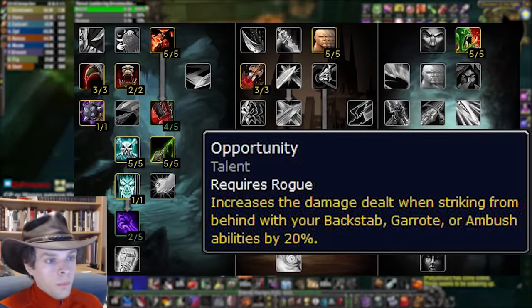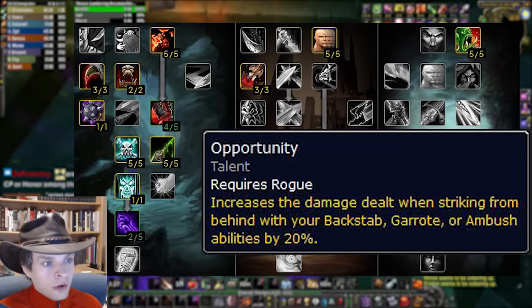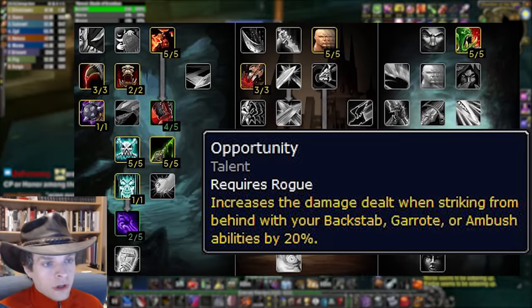Despite how this talent is worded, it will provide a damage benefit to Mutilate regardless if you are attacking from behind, the side, or in front of the enemy. It's just bad wording on the tooltip.